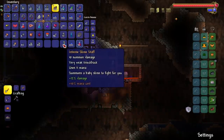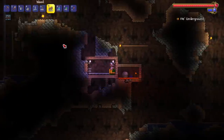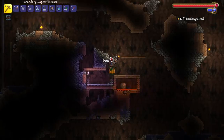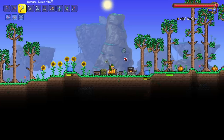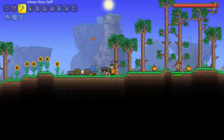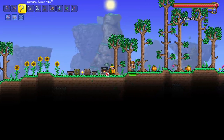We got it — the slime staff! The mana cost might hurt a little, but we got it. Now I have a clear next goal: kill King Slime. But first, we're gonna craft a full set of platinum armor.